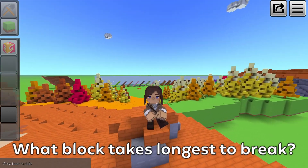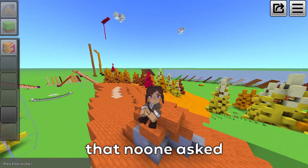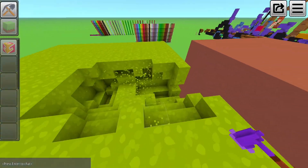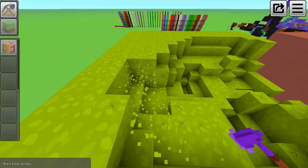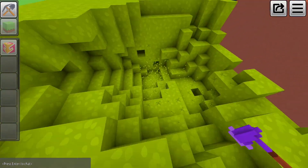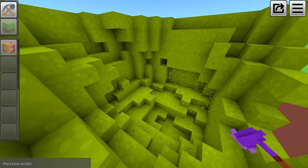What block takes longest to break? Let's answer this question that no one asked in the first place. Pretty much all World's Forever players know that leaves take faster to break than, for example, stone or dirt, and with super tools you can remove dozens of leaf blocks every second.